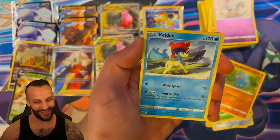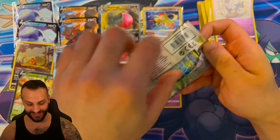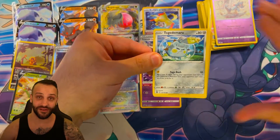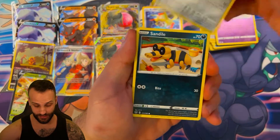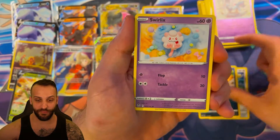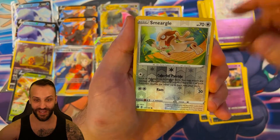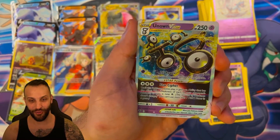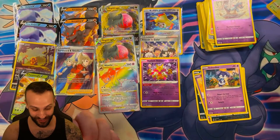We got Dreepy Reverse and a Keldeo Non-Holo. One more pack. In my Lost Origin opening I actually pulled an alt art in the last pack, so it would be fitting. I see a little peeker — it might be some kind of V-Star. We got Smeargle Reverse and an Unown V-Star. No alt art, but we did pretty well overall.